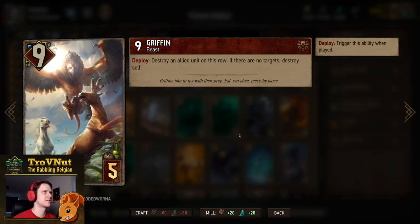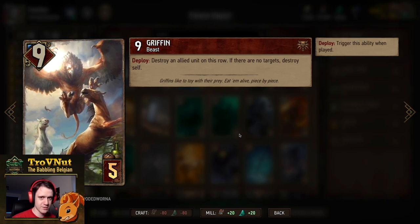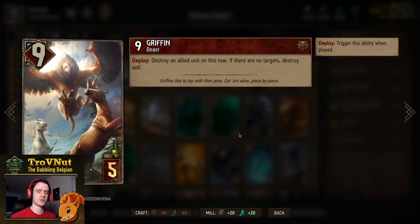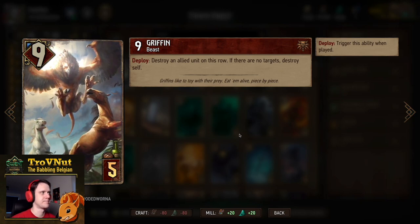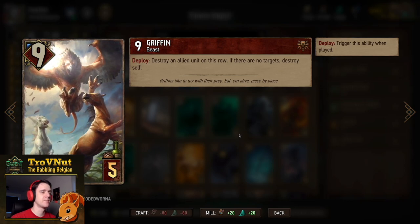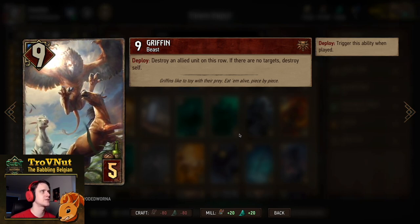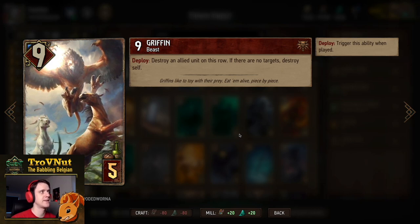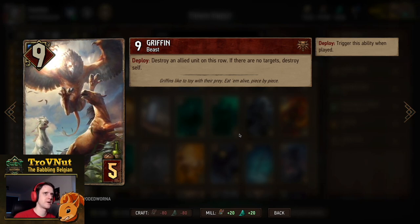And then of course the Griffin. We won't be playing Griffins directly — it's 9 power for 5 provisions, and on deploy you destroy an allied unit on this row, so basically a sacrifice for that Griffin. We will be able to get rid of these cards without playing them, through Imlarit mostly, and then of course through Mamuna — but we'll talk about that in a minute.